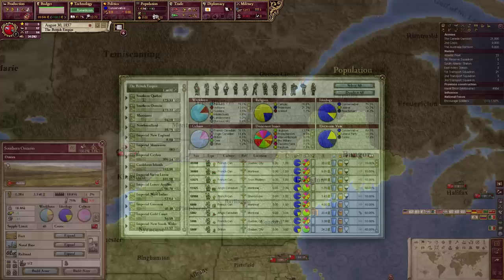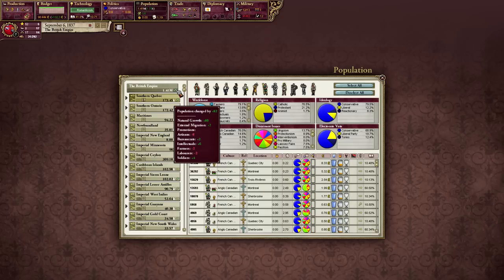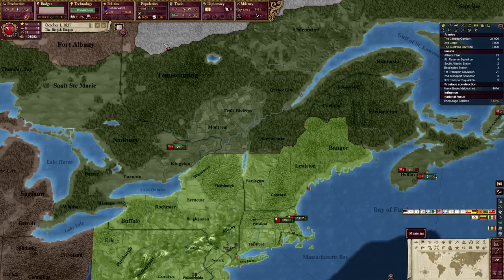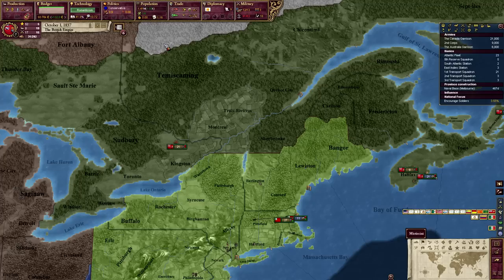You can see the intake of population in a state — native growth and external immigration. That's only going to go up as well because we're in the new world. I really have no idea what I'm supposed to do right now.